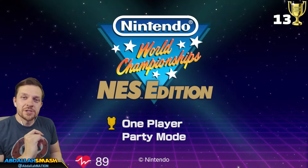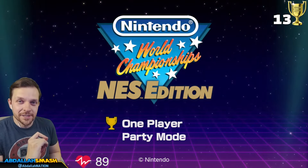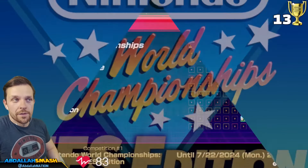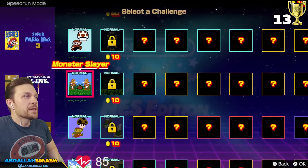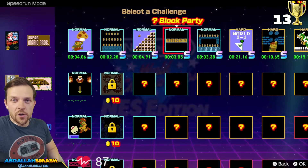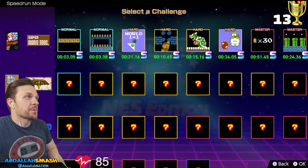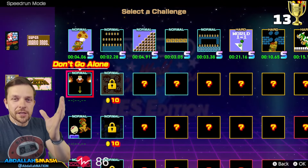Are you guys ready? We're gonna jump into even more Nintendo World Championships NES Edition. We're gonna do all these Zelda ones. This is from Zelda 1 — there's also Zelda 2 in the game — so we're just gonna jump into speedrun mode and see exactly how we do this one. We're all the way done with S-Ranks across the board with Super Mario Bros. All S-Ranks done. Now we're gonna jump into The Legend of Zelda.